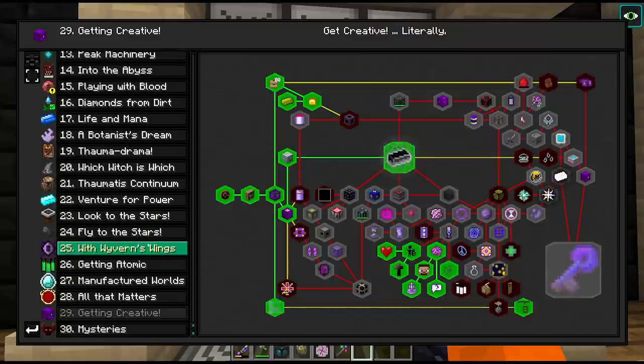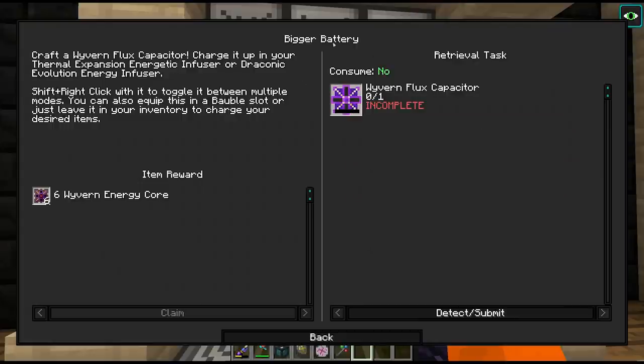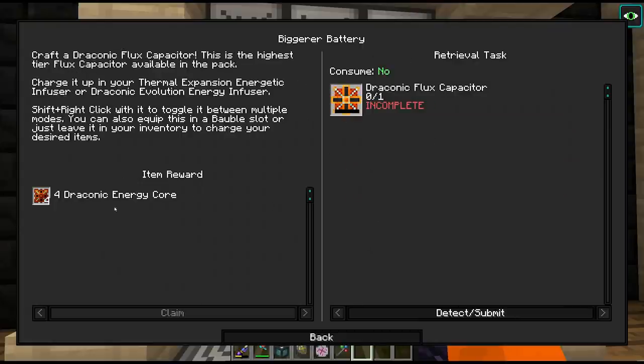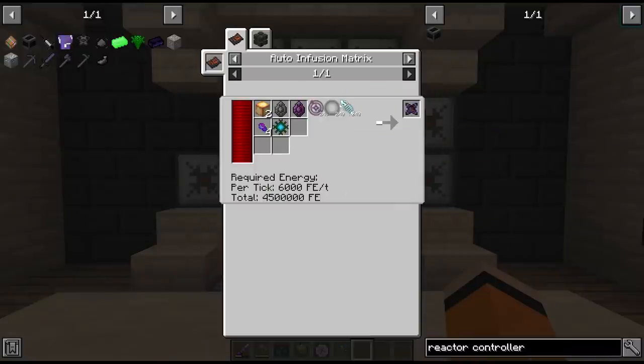Actually, we should look at some of the draconic quests. I bet we're missing some - yeah, we need to pick up the wyvern one. The draconic one can give us some quest rewards which will help us. This craft really isn't going to be too bad for us. I hope we have enough essentia for this - it's going to be quite a bit.